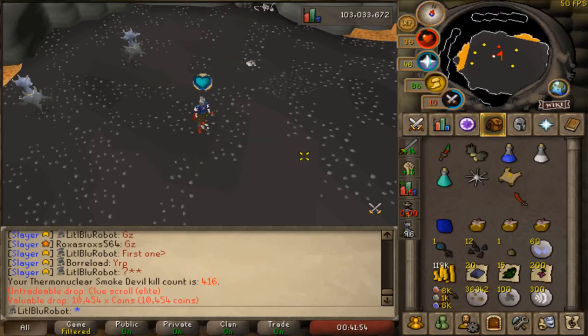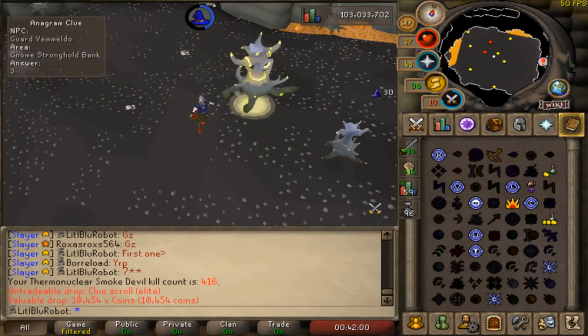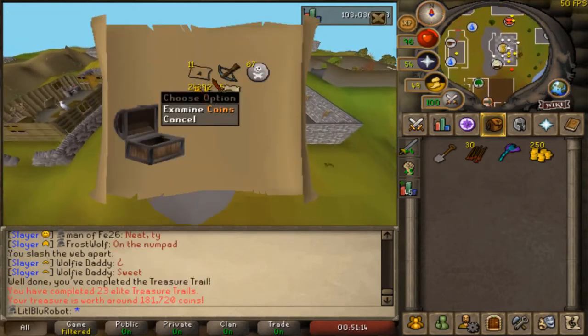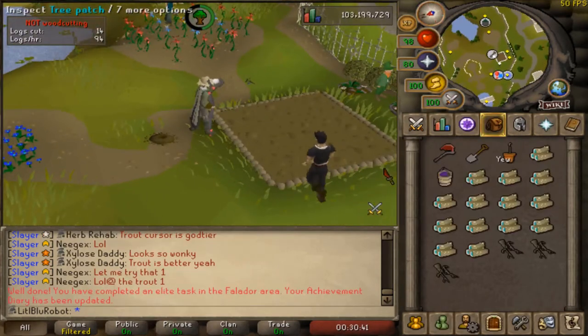Alright, continuing where we left off with this Thermi task, we're starting off the video with an elite clue scroll. Pretty good, let's go complete this. And here is the casket. As you can see, nothing very special, but it's another elite clue scroll to add to the counter — I think it's 200 I need to get to. When I collect the roots, there we go, there is three, and that is the elite task in the Falador area completed.